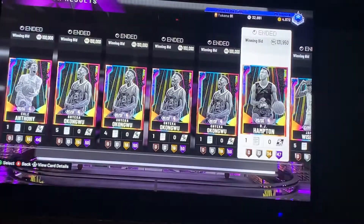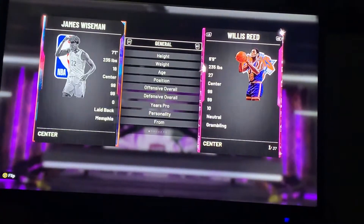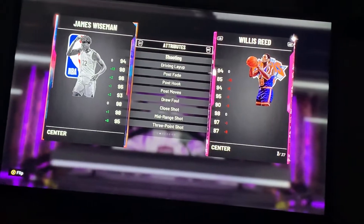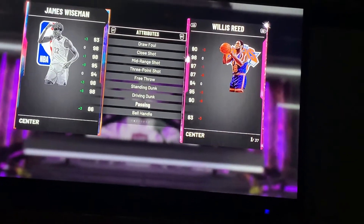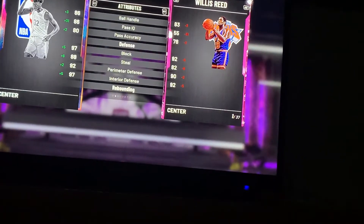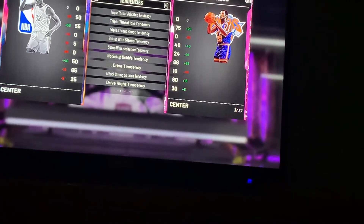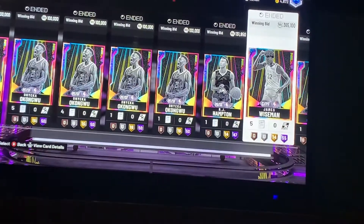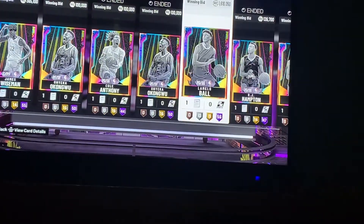Hall of Fame Range Extender — not bad. Now James Wiseman is a 7'1" center, but I'd play him at power forward because that's a nice size there. If you can get a taller center, that's my advice. He's great in the post, and his three is a 95 — this is an insane card to space the floor. Great driving dunk, ball handle is very good for a center, good defense, good rebounding, and he's fast. Hall of Fame Range Extender — no wonder he's going for over 300k.